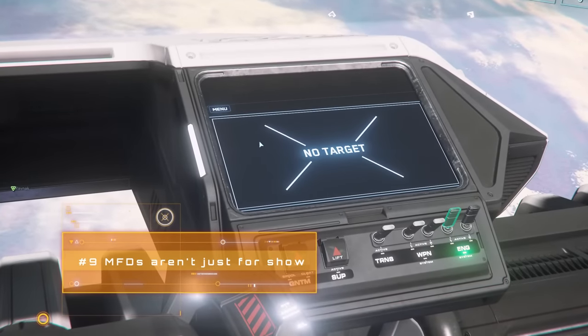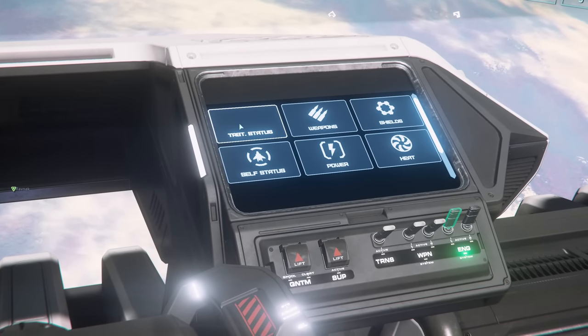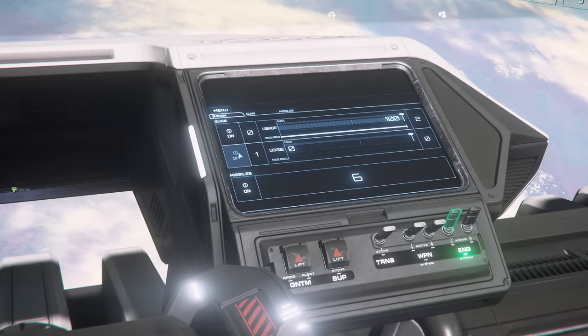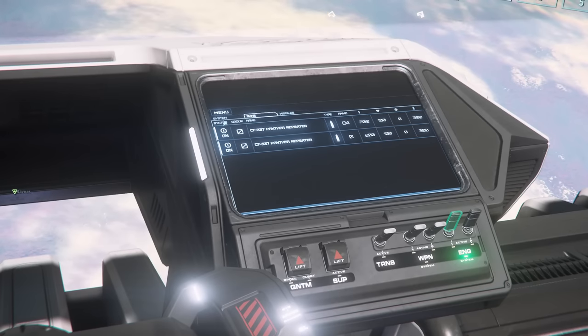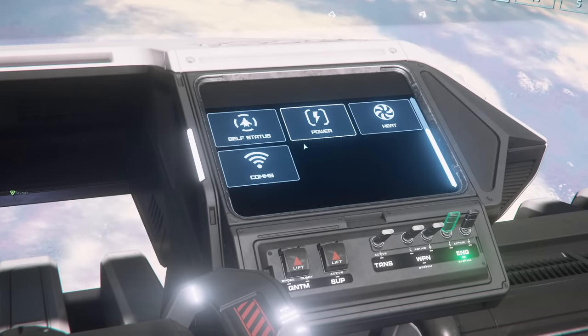MFDs, or multi-functional displays in your ships, are not just for show. You can get extra info and control elements of your ship through them. Hold F for interaction and look at the display. Bonus tip: if you press middle mouse button while looking at a display, you'll focus steadily on it. You can then access different apps via the menu, helping you set up the displays you want in your peripheral vision.